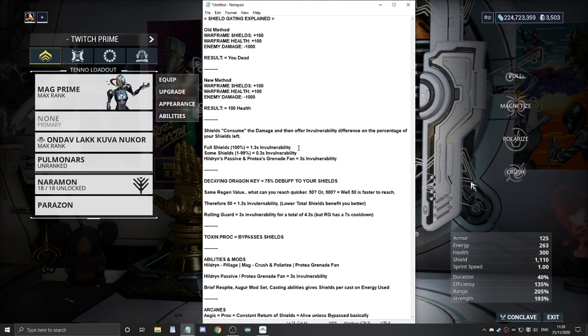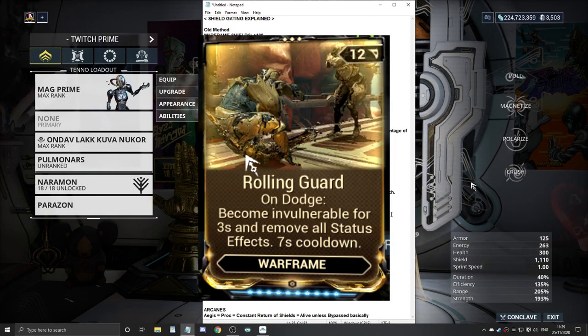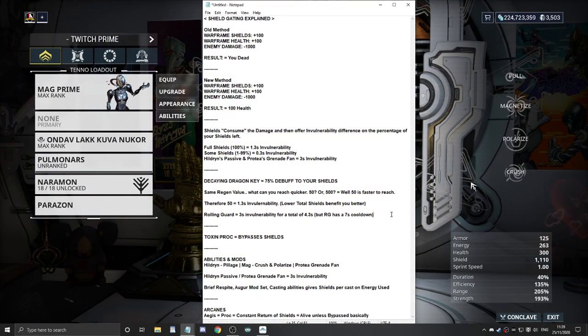Therefore we get the 1.3 seconds of invulnerability - lower total shields actually benefit you better. You can pair this with Rolling Guard, which is a mod you put on your Warframe. Whenever you roll, dodge, or press shift to dash, you get 3 seconds of invulnerability. This stacks your invulnerability to a total of 4.3 seconds.